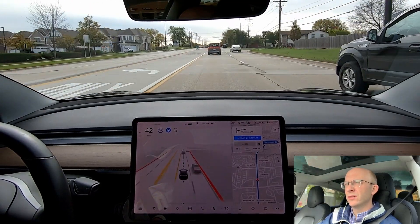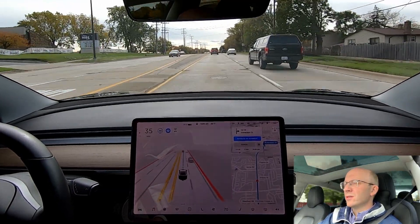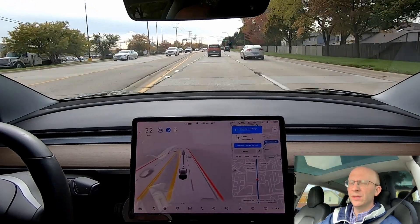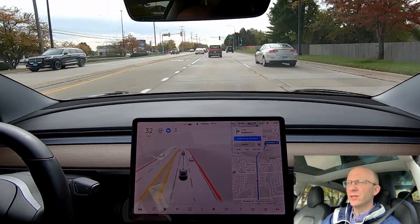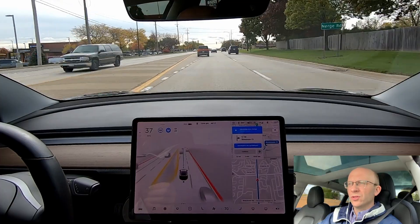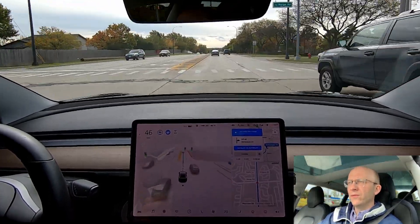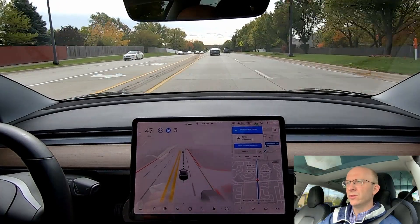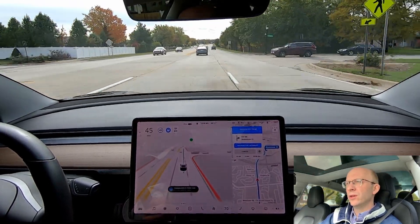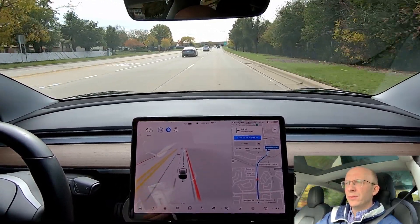Here come some pedestrians crossing the road — and it is slowing down for them. I had to press the accelerator a little bit to avoid it from stopping completely, which is expected. In that situation I completely understand the need for an intervention. It should in all situations identify pedestrians and protect them no matter what. They were coming forward; if I had let the car do what it was going to do it probably would have gone, but it was being extra, extra careful. Thankfully nobody was behind me.